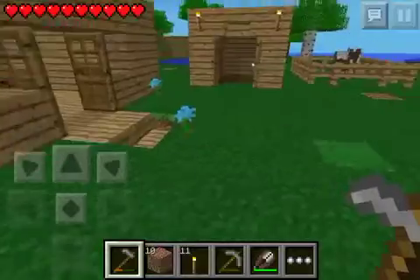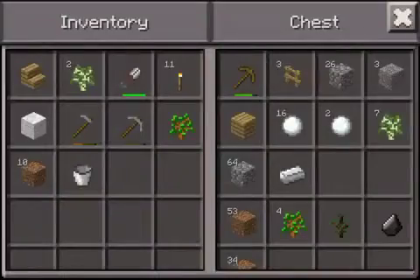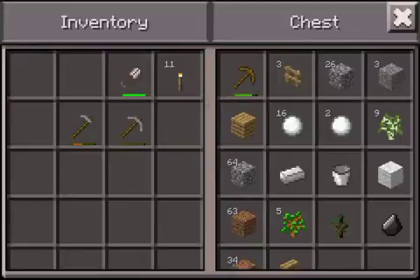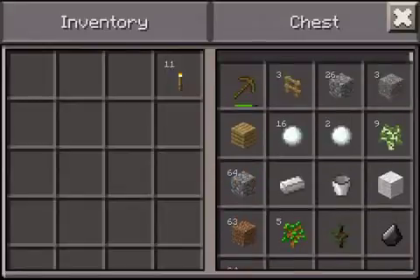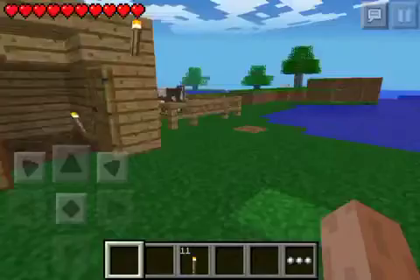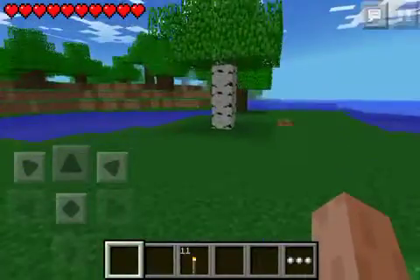Run out here. Now we need glass to finish our house. So let's put our junk in here. We might need torches. Okay, good enough.